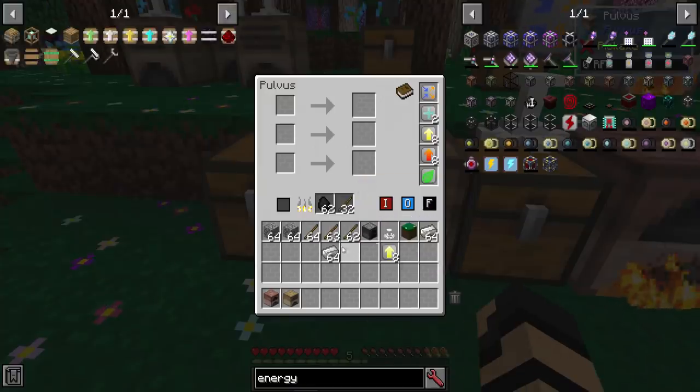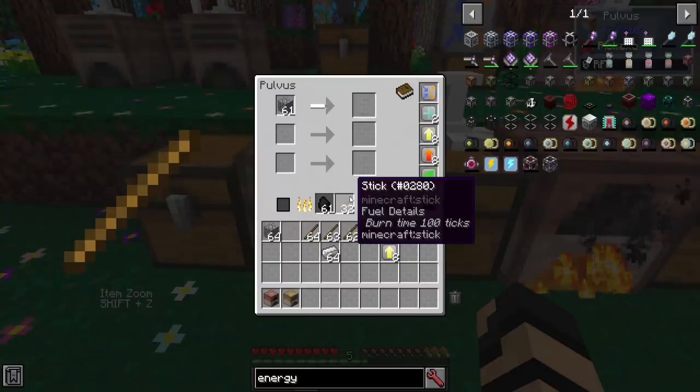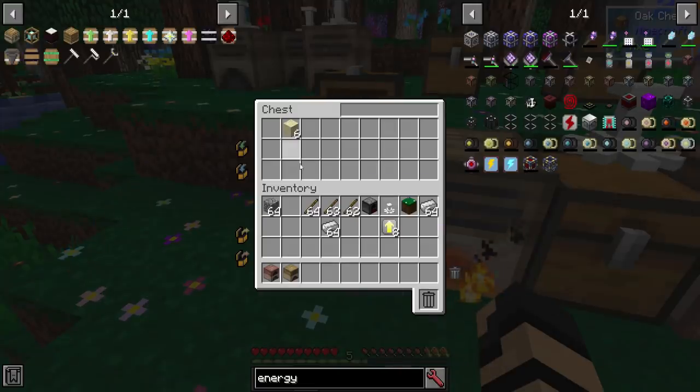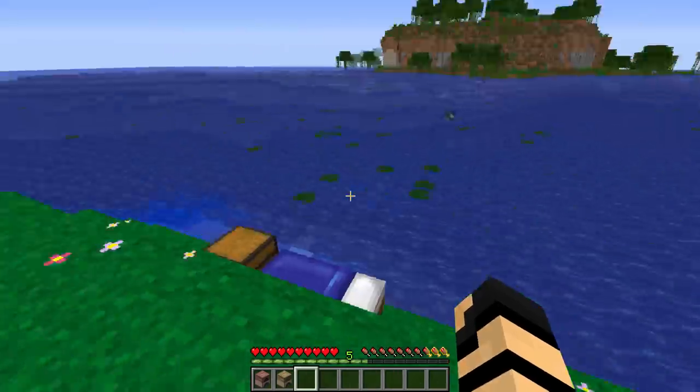Just to demonstrate the entire thing, let's put in some cobblestone — that will break into gravel, which won't be processed further. So what if we change the output to feed back in? It will automatically come back in because the Pulvis will also process gravel into sand. So you've got cobblestone going in and coming back out as sand constantly. You can turn cobblestone into sand or gravel very easily and simply — just as an example, of course.